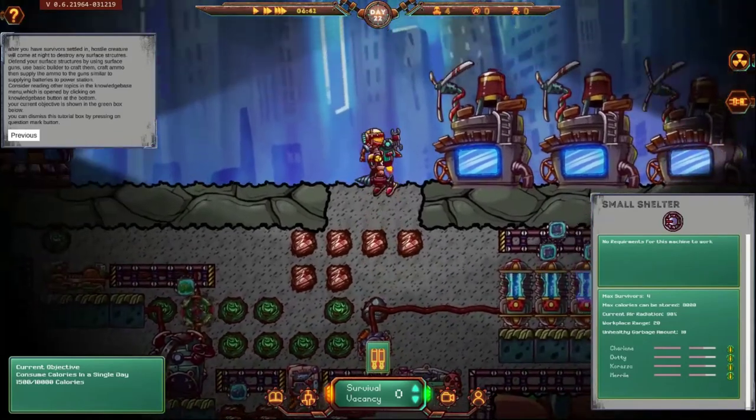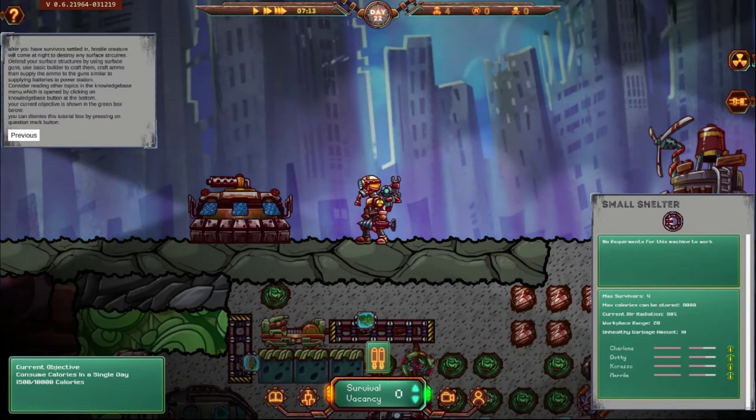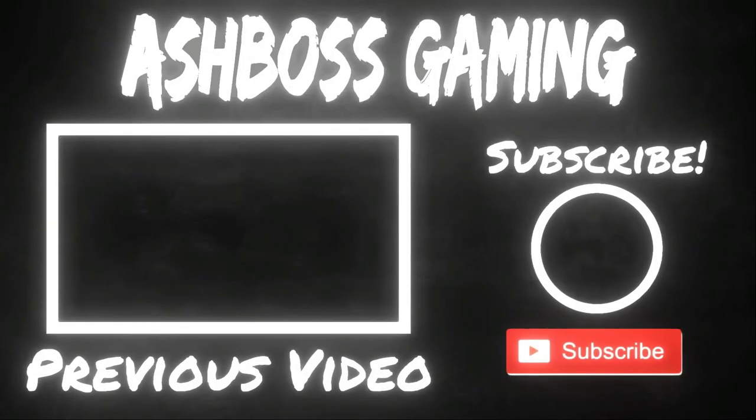If you guys want to get your hands on the game, I'll drop a link in the description. This is Ash Boss saying enjoy the rest of your evening — see you guys hopefully tomorrow. I'll do another Satisfactory mega base episode tomorrow so you guys can see that. See you guys in the next one — Ash Boss out! Please don't forget to drop a like and subscribe to my channel.